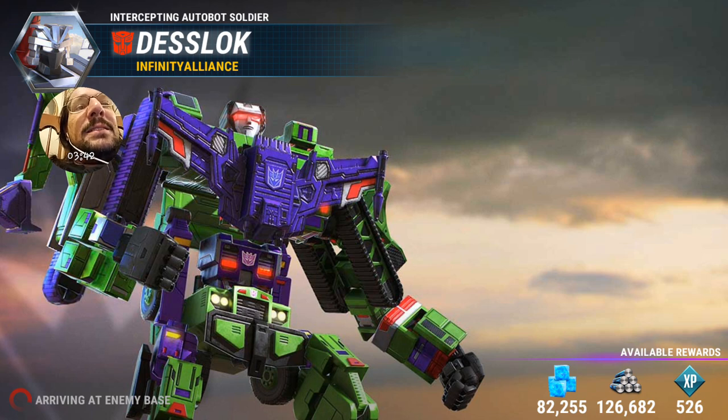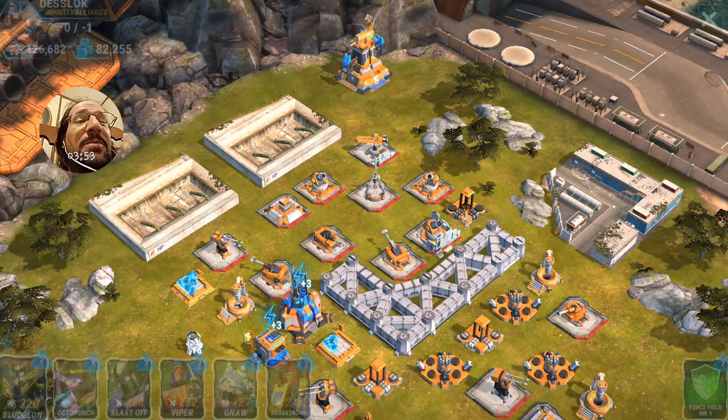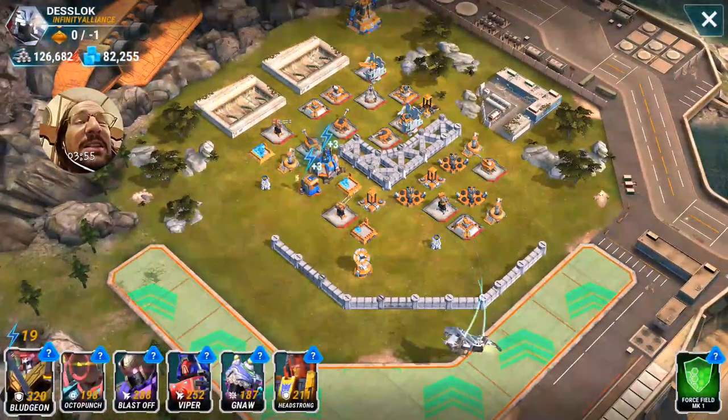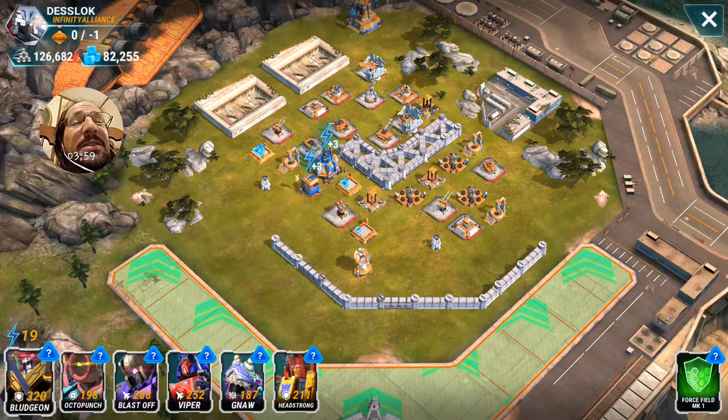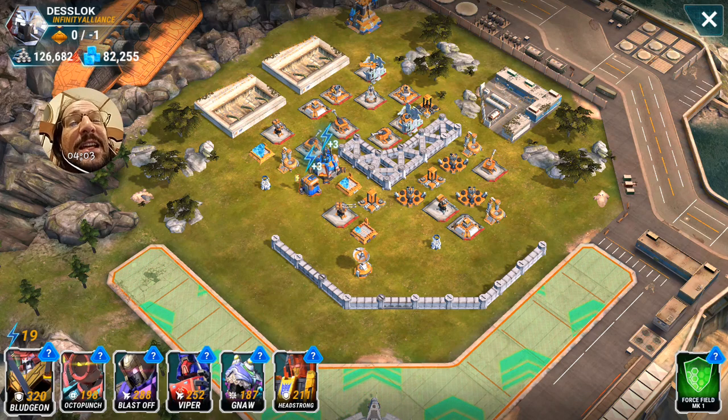Once you get your four-star Combiner, you can unlock a third ability on it called Death Array. And I know everybody's going to want to take the Combiner and rush in and hit the HQ. Well, all of the Combiner's damage — even its regular attacks — are treated as special abilities, which the HQ is resistant to. So you want to use it to take out those defenses.